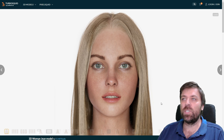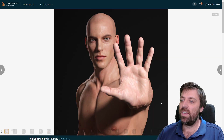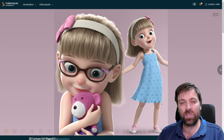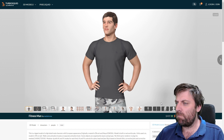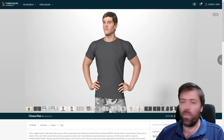Let's jump over onto TurboSquid. This character here is $239, this one is $599, this one is $179, and $449 for this character. That's about $1,500 or so for four characters.